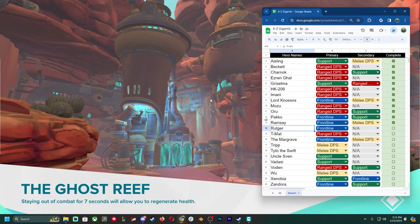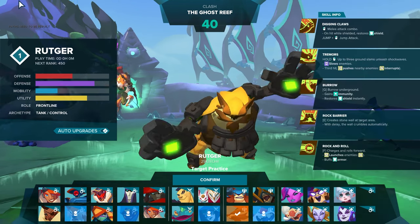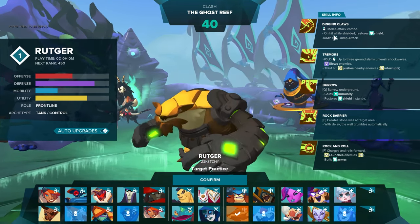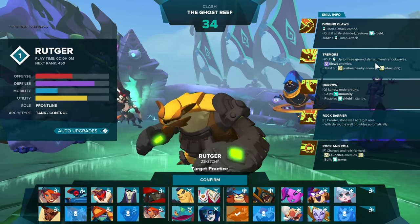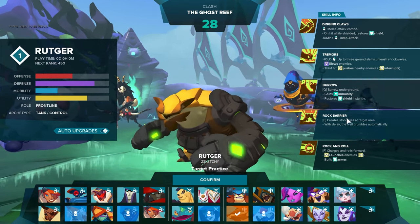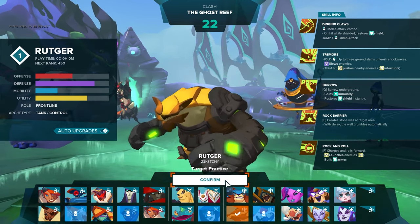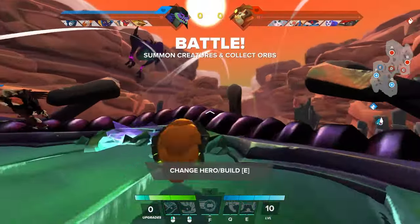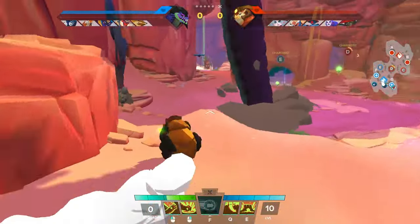Hey, what is going on YouTube, 2 Sketchy coming at you — welcome back to another gigantic video where we're going to be playing Rutger, the frontline tank dealer. I've never played him at all. He has Digging Claws melee attacks that give you shield, Tremors which is a ground slam that does shock waves and slows enemies, Burrow which lets you go underground for immunity and get some shield back, a Rock Barrier which creates a wall, and Rock and Roll which lets him roll — I didn't know that's his ult. Rutger, never played him, looks cool — what is it, like a Sand Shrew? Oh, that's just how he moves.